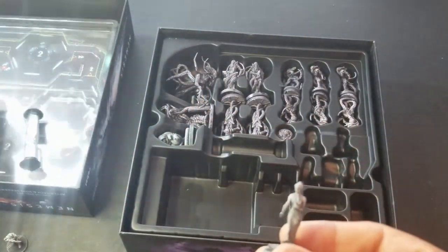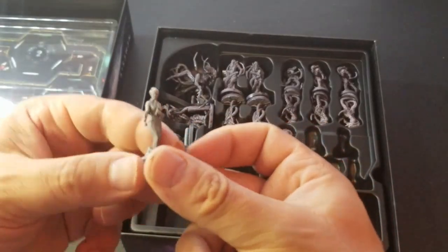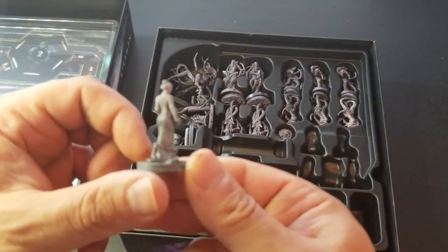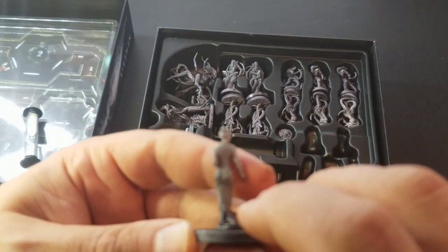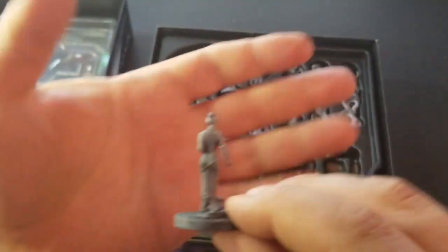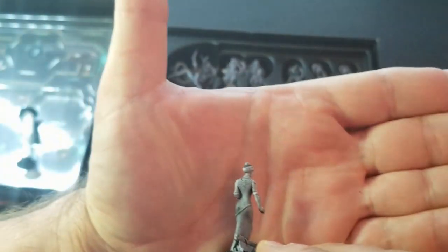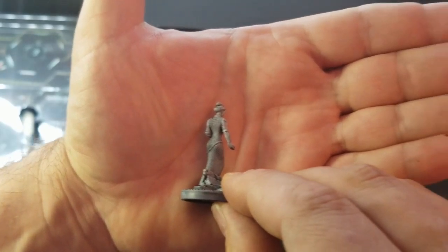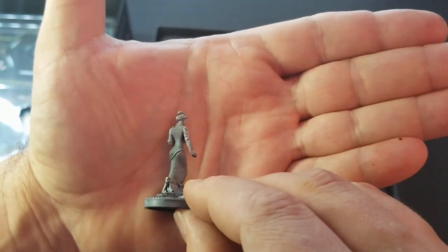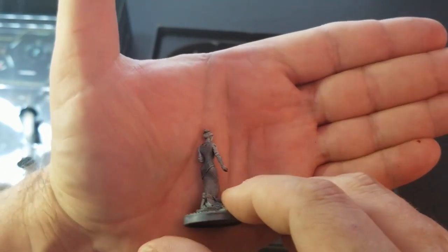Maybe this is the psychologist — I have to look at the player boards again to figure out who's who here. Wow, really nice texture. Look at this dress right here — there's actually really fine texture on the back of her dress. That's pretty cool how small and detailed that is compared to so many other miniatures out there.